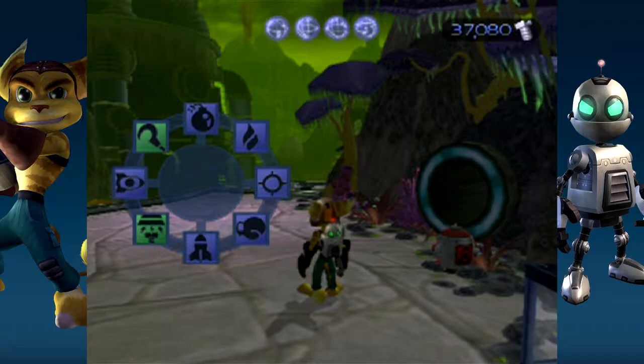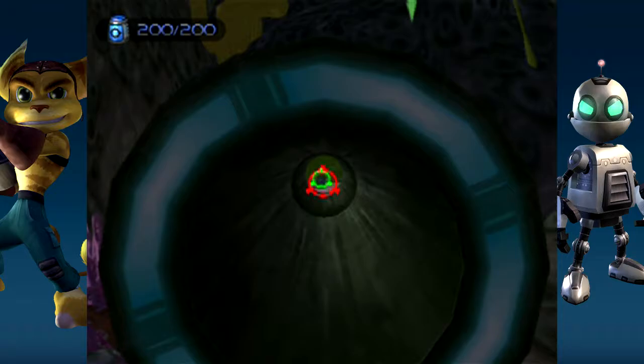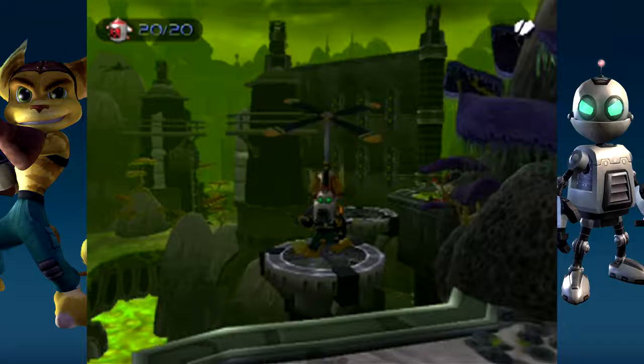Now I want to go ahead and equip my blaster. Because if I step forward... yep, there's another one of these Space Commandos sleeping on the other side! Would it be a shame if he got shot now! And for doing that, you get a skill point called Sniper! Which is also a hidden bronze trophy in the PS3 HD version! There's one of the skill points here!